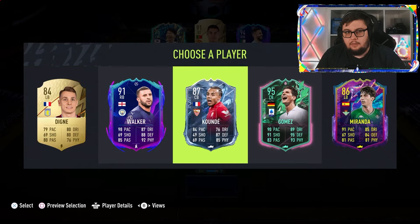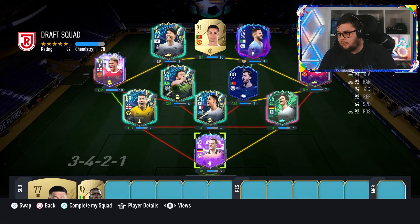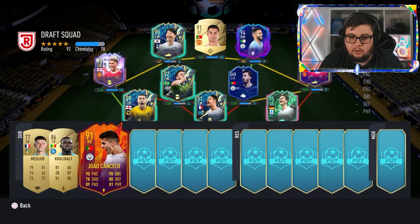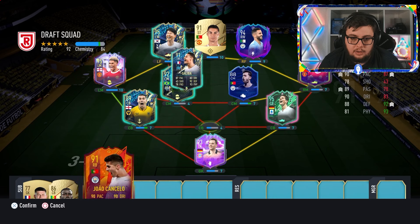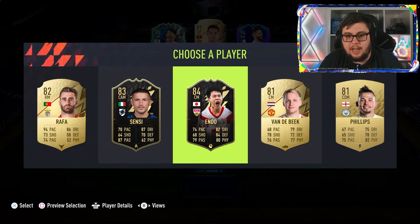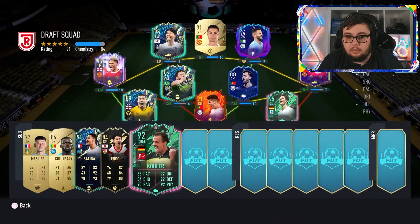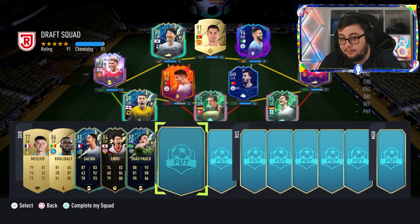I'm going to lose severe chem — we'll hope for some Germans here. At least we get one link and we don't lose any chem, so that's a good thing. Joao Cancelo — Jimenez doesn't get any chem so I'll take Cancelo. He gets a big chem boost because of Bernardo Silva and the links to the Prem. Right backs can play centre-back. Oh wow, look at Endor — great dynamic that one was. Put Cancelo in midfield — for some reason that actually works.